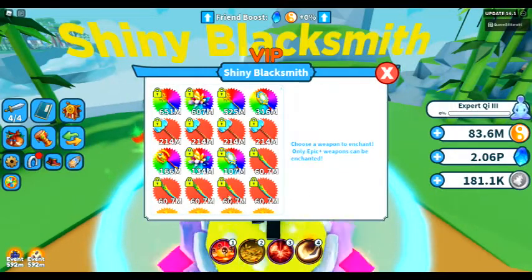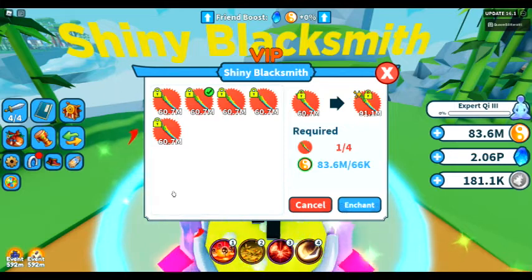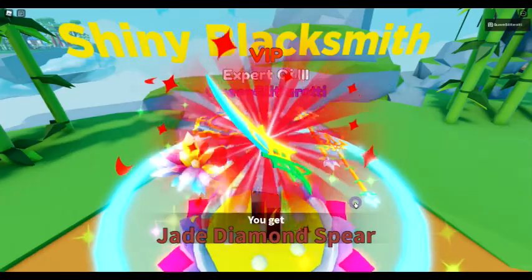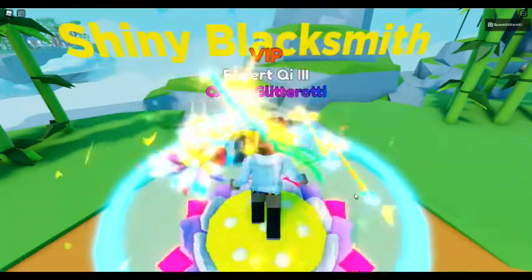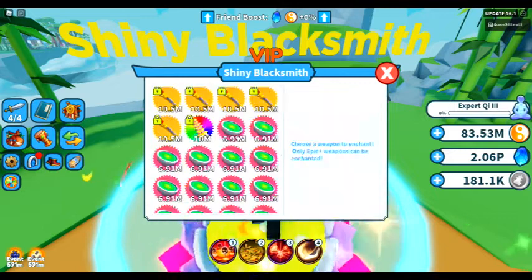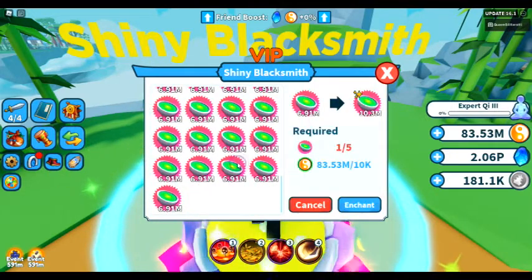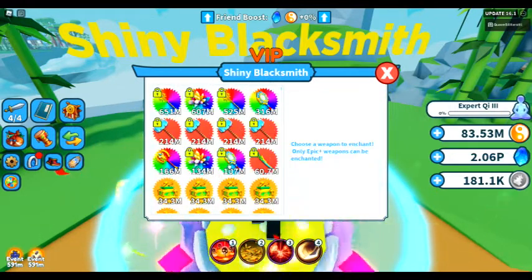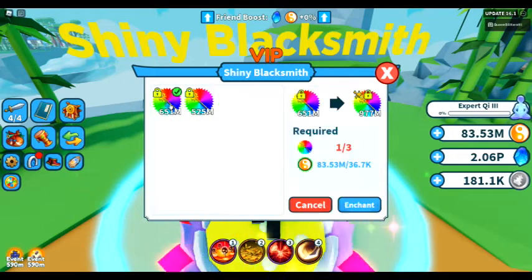So I think this is the last one I can make. I wanted to note that with each weapon, the higher you go, the less weapons you're going to need. With a mythical, you need four of the same weapon to make into a shiny. If you try to enchant a legendary, you need five weapons. Epics are also five. But eternals is only three — you only need three eternals to enchant those.